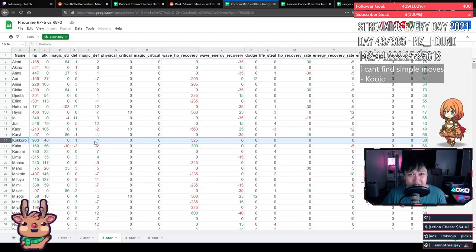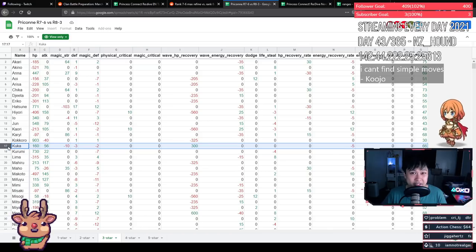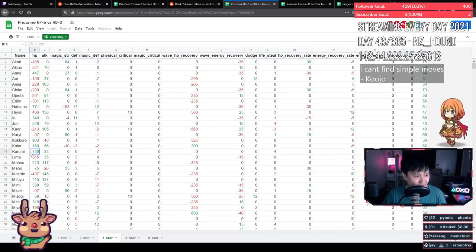Hookah gains HP and attack but loses magic attack, defense, magic defense, and energy recovery rate. She's not attacking that much — 160 attack, any auto from any character is more than that. This is probably the bottom of the tanks for me. Kurumi gains 730 HP and loses lifesteal — for a tank lifesteal doesn't even matter. If you use her she's probably higher up in the tank category.